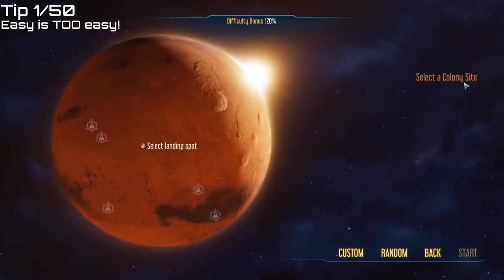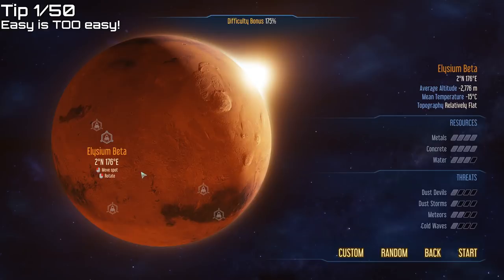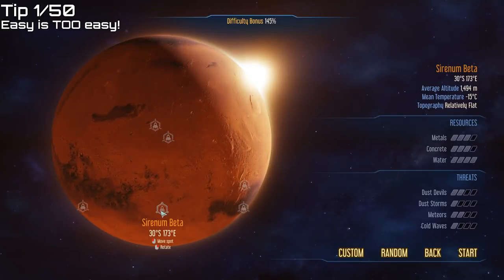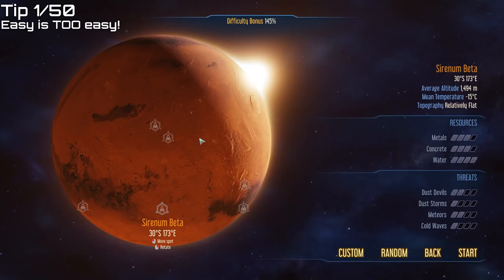Select a pretty easy colony site. I'd recommend Surinam Beta, which is in the Southern Hemisphere. This has fairly low threats and pretty high resources. By starting with relatively low cash but having good resources on Mars, you'll be more inclined to have a self-sustaining colony rather than just shipping everything in from Earth — and I guarantee this will give you a much more satisfying playthrough.